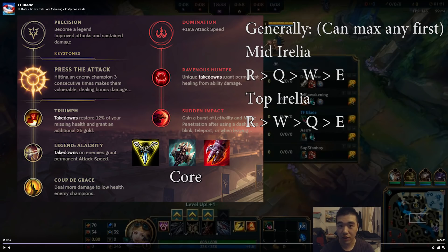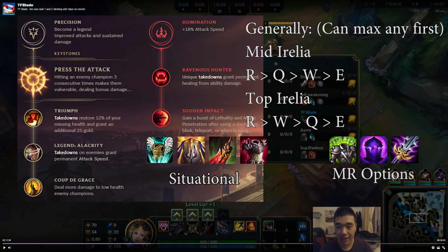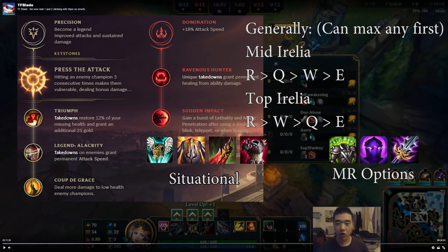There's also a little bit of healing from Ravenous Hunters, which is really nice to have. TF Blade generally goes for the standard build: Triforce into Titanic Hydra, boots of his choice, and then Sterak's Gauge after that. It's a toss-up between a few items — usually Death's Dance or GA, sometimes Randuin's or Thornmail.